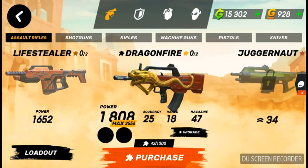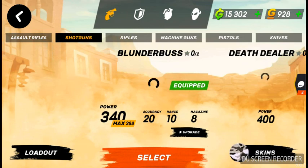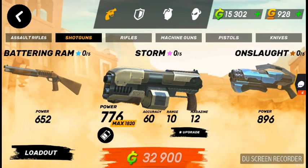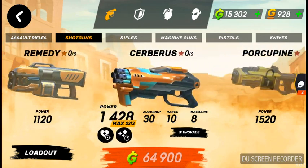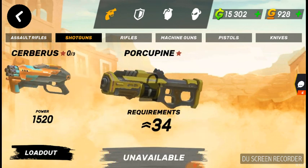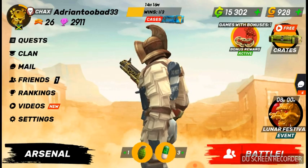With 4800 gold you can easily buy any gun that will be stronger. You can save that and buy the Juggernaut or any other gun. If you're a shotgun user, 4800 gold can easily buy you the Porcupine and get it to level one or so.